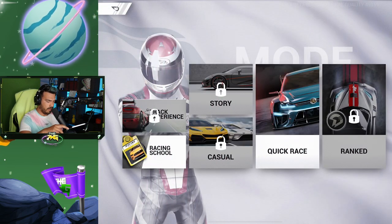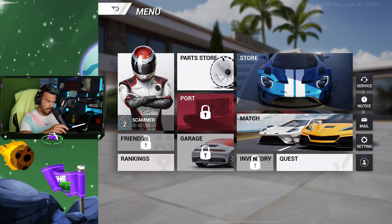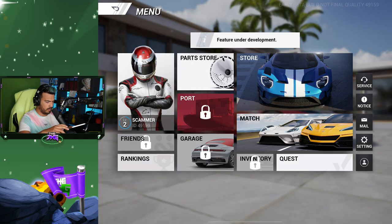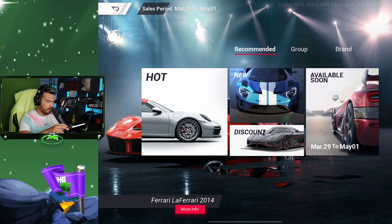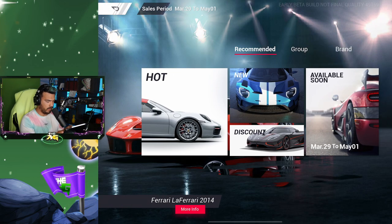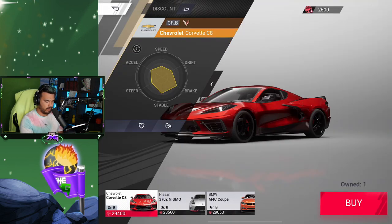I saw that guy having custom stuff on his car — let me go back and see if I can get some of that. The art store — what is this? I don't have that yet. Okay, so this is how they're gonna make their money — that makes sense. Store's hot. I can't have that yet — how about new items? Oh I can't have this either. Oh my god, that's awesome — it does have different ones available soon.